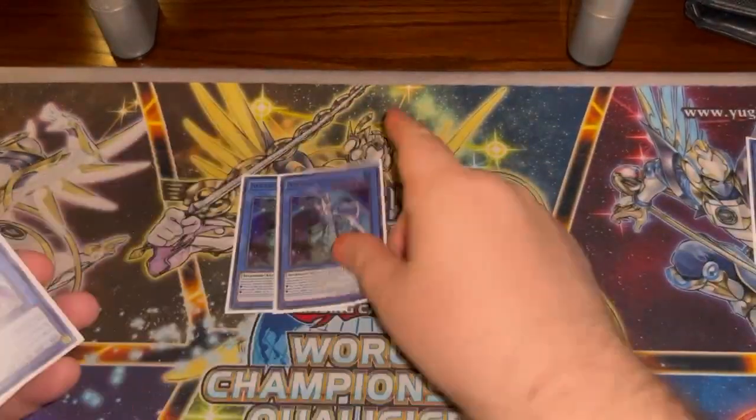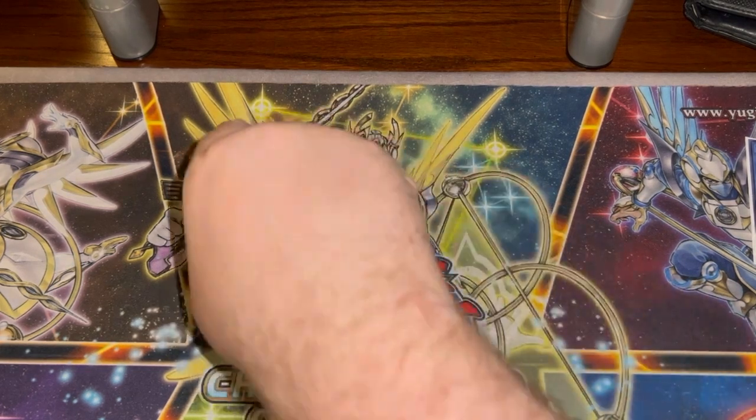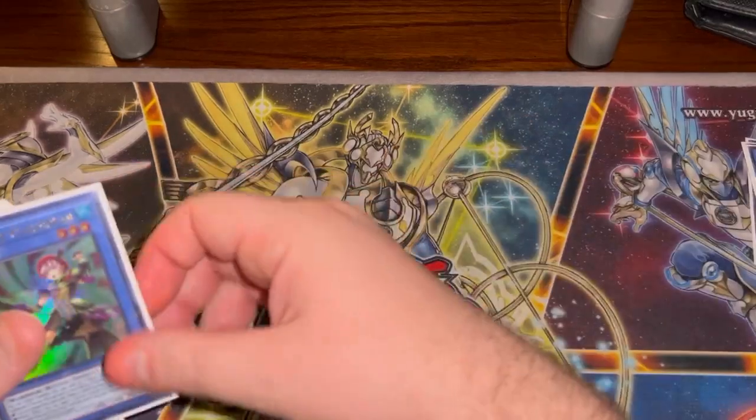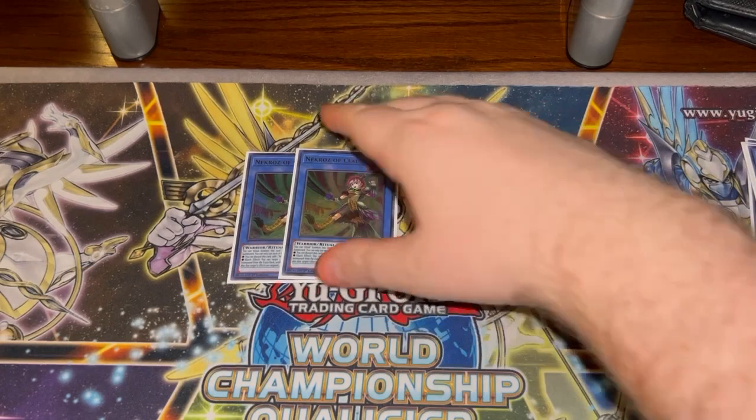Next up we got Brionic — another staple, great searcher, and its effect is pretty insane too, spinning back two from the extra deck. Then we got Colossus — great card that searches your spells for whatever you need.